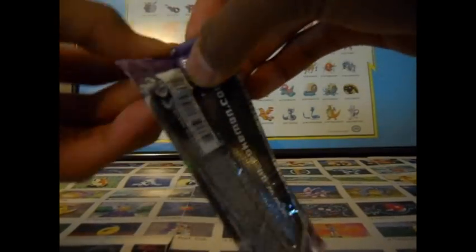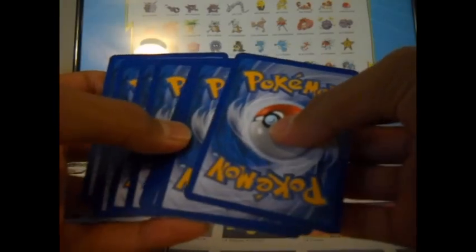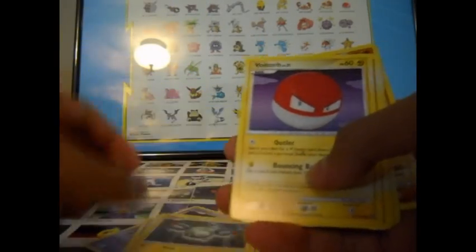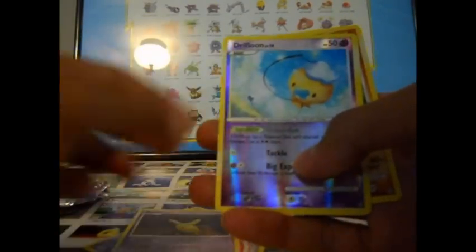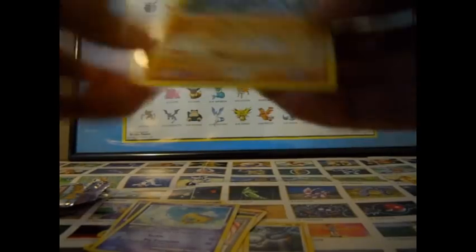Let's see if I can get this open. A little bit hard. There we go. I love these Pokémon cards. So we got a Duskull, Ponyta, Magnemite, Voltorb, Pupitar, Remia, Butu. The reverse holo is Driflu, and the rare is Machamp.